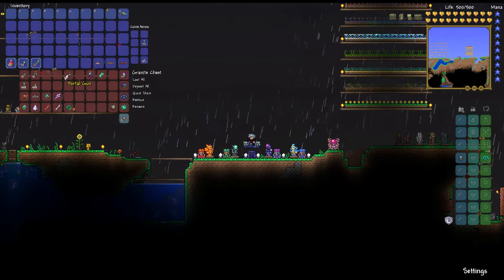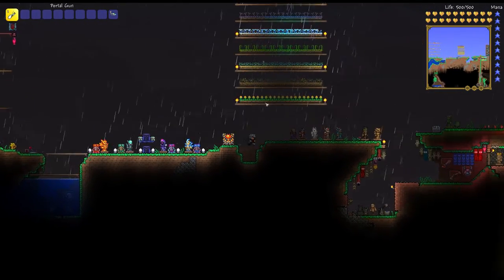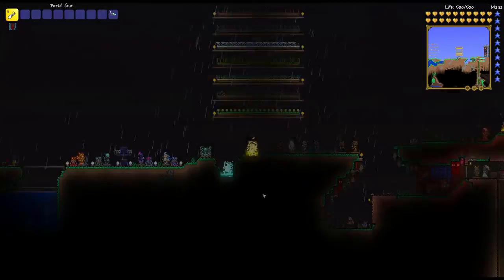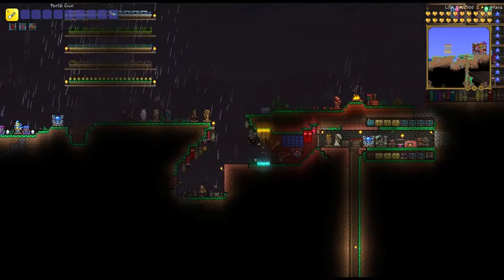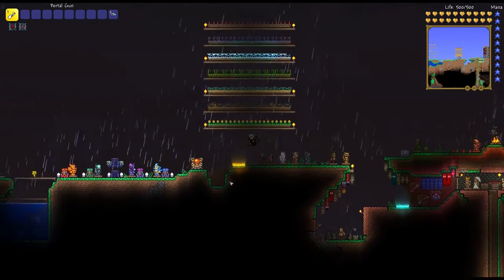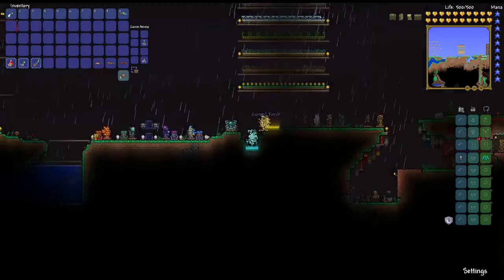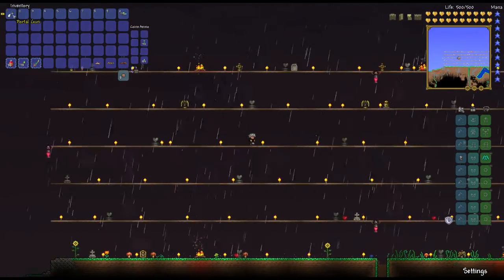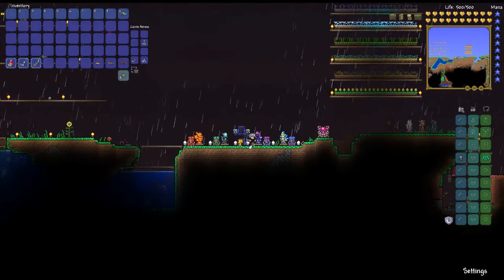Beyond just the Luminite stuff, the first time you kill him, he drops the Portal Gun. I've fought him several times and he only ever dropped one Portal Gun the first time we killed him. The Portal Gun does exactly what you'd think — you go in one portal, you come out the other, same as in the game Portal. A couple things to note: the portals don't stay when you die, and projectiles and thrown items don't go through them. It's a very cool thing — I believe it's one per player.